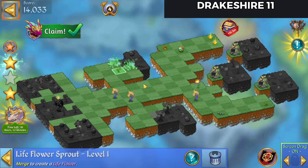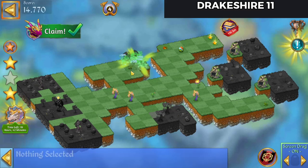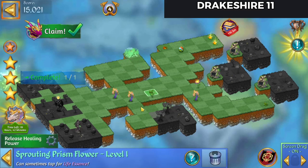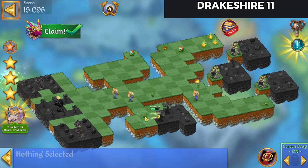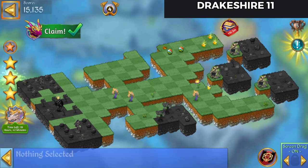Merge those. Bring that Sprout out. Let's merge those Prism Flower Seeds. Hit that Extender. Bring that Prism Flower down and tap that. There's our 3 Stars.